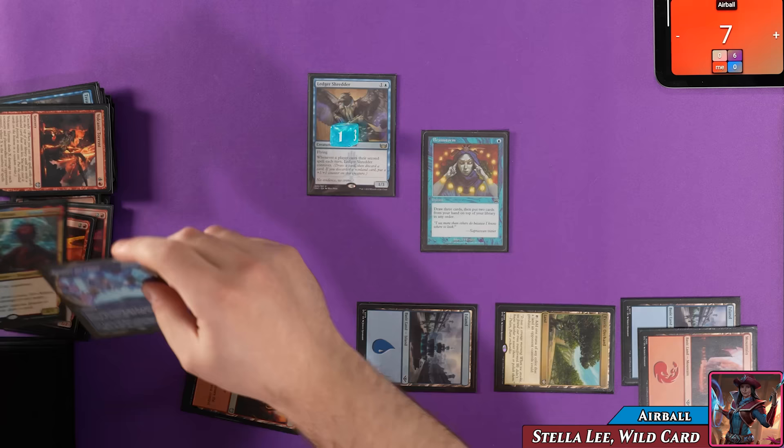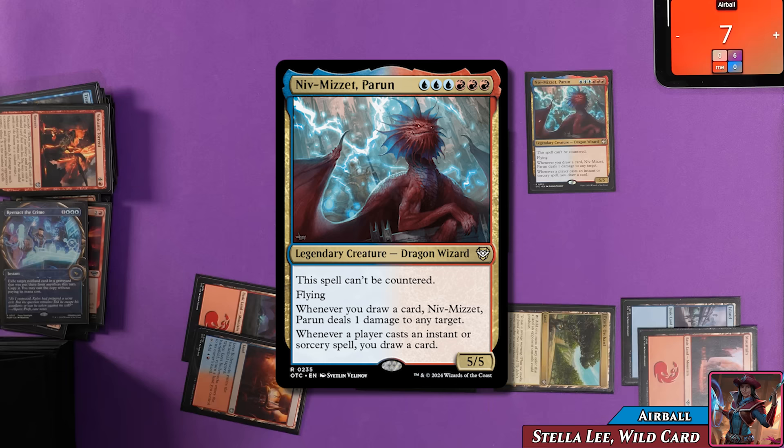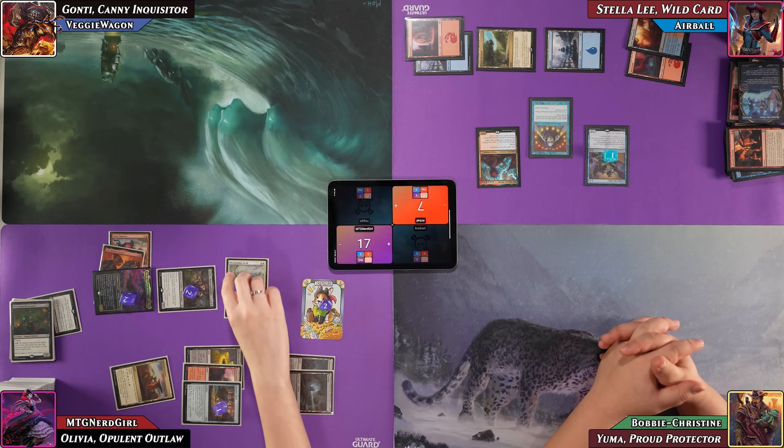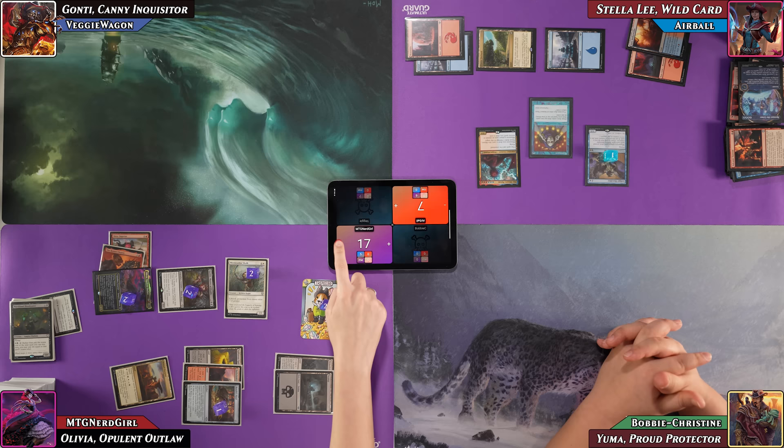Niv-Mizzet Parun cannot be countered: a 5/5 flyer that deals one damage whenever Airball draws and draws a card whenever a player casts an Instant or Sorcery. With Brainstorm still on the stack, Airball draws three, generating three Niv-Mizzet damage triggers all directed at Nerd Girl's life total. Mist Meadow Skulk with protection from mana value three or greater survives since Niv-Mizzet's value is six. Airball plays a Command Tower as his land and passes.